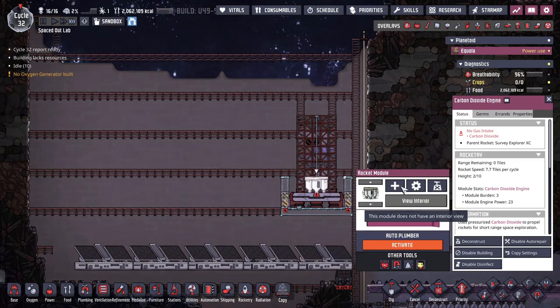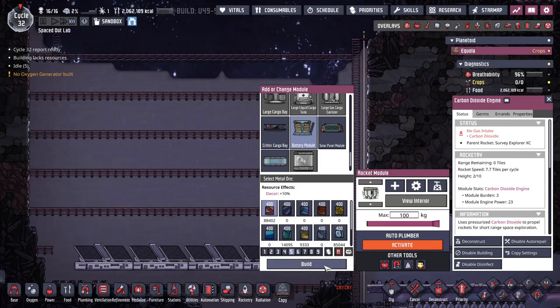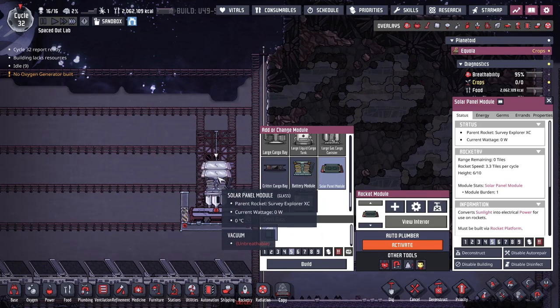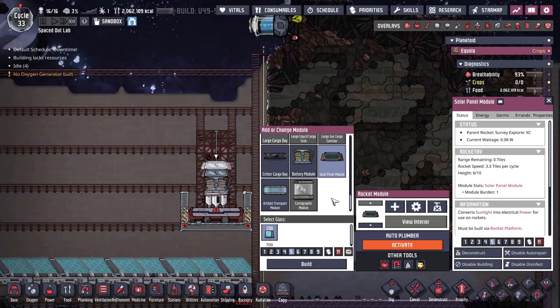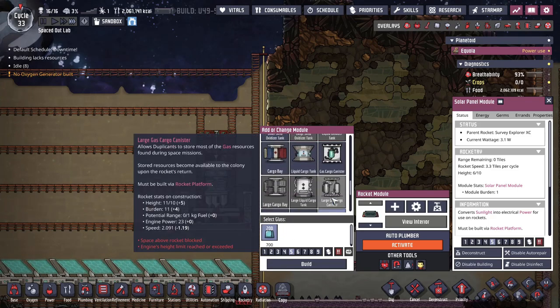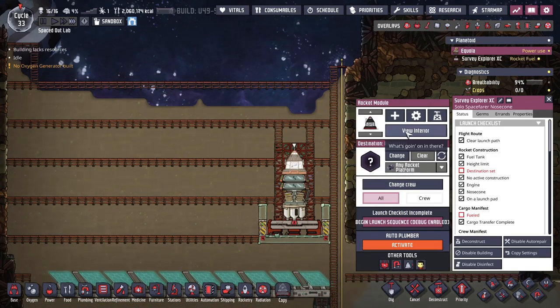Any time you have a rocket, I really like to put on batteries. I like a battery and at least a couple of solar panels. You do get diminishing returns the more you add, so typically two or three will power most builds unless you have a lot of energy required on the inside of your rocket. If that's the case, you might consider a hamster wheel to generate some power, but that comes with its own heat problem, so ideally the solar panels are the best option.